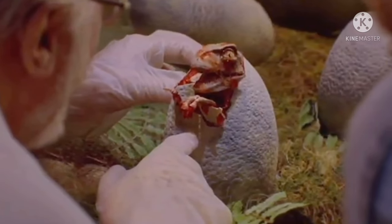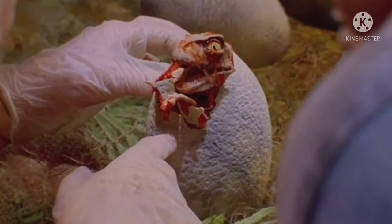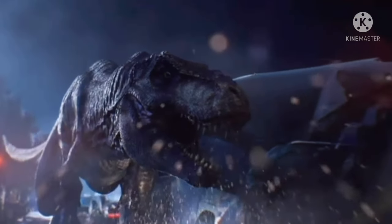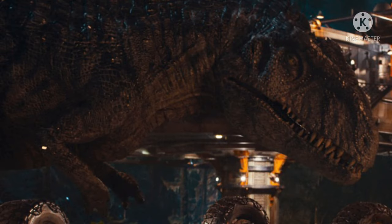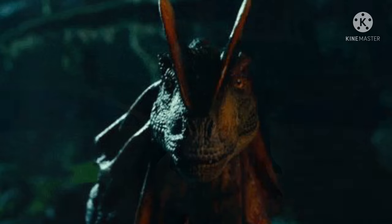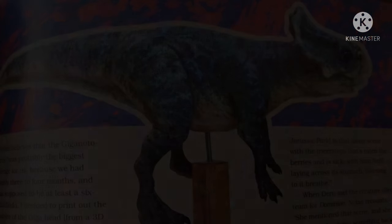Hey guys, how you all doing today? For today's video, we're going to be talking about some new stuff for Jurassic World Dominion. I want to discuss some new images that have come out, revealing the practical effects that have been joining the Jurassic community, including one brand new species from the original Michael Crichton novels — one of Colin Trevorrow's personal favorite dinosaurs — the Microceratops itself, and the secret behind its design.